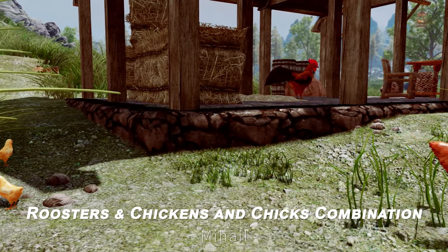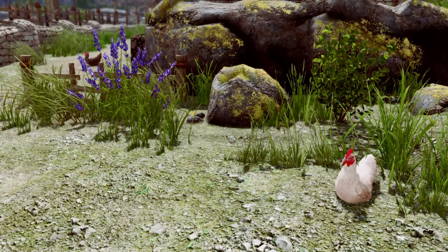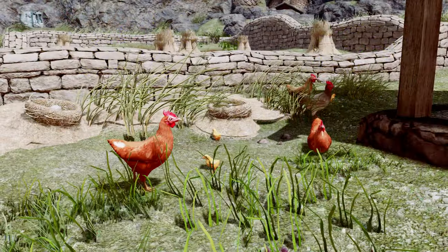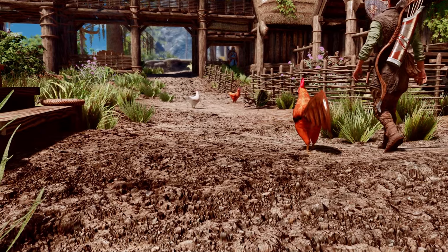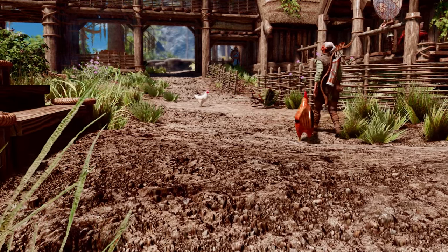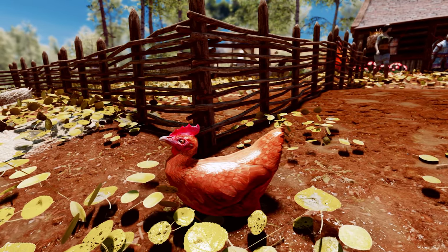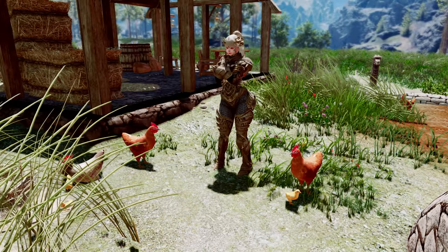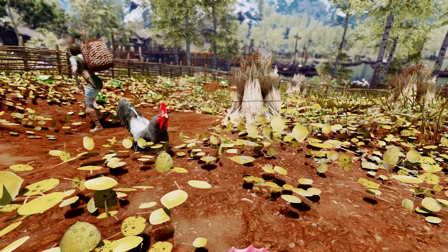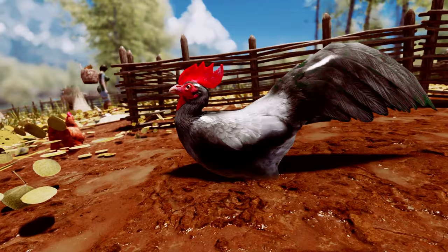Next up is the combination of the Roosters, Chickens, and Chicks mods. By using this mod combination, you can diversify the types of chickens in the world of Skyrim. You can replace the single type of low-quality hen with high-quality hens of various random colors, as well as add chicks and roosters to Skyrim. Skyrim originally only had one type of chicken, so this mod combination allows for greater variety and adds immersion. I recommend adding mods like Roosters and Chicks if you're looking for these kinds of details to increase the liveliness of your game.